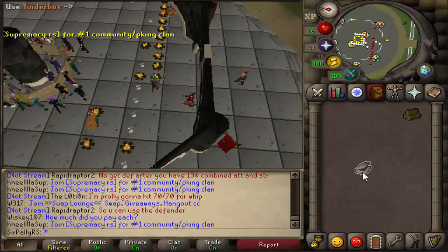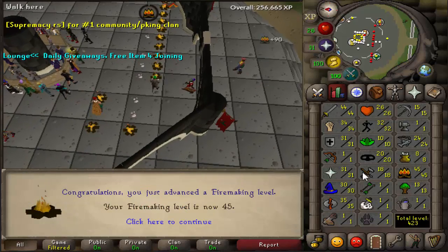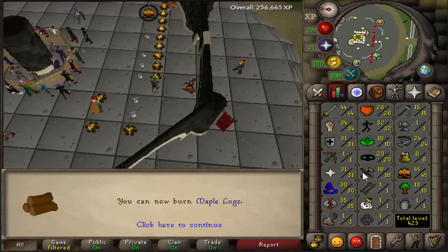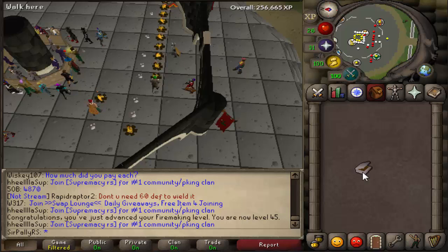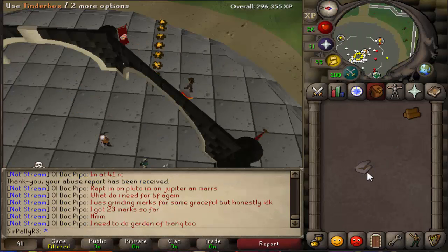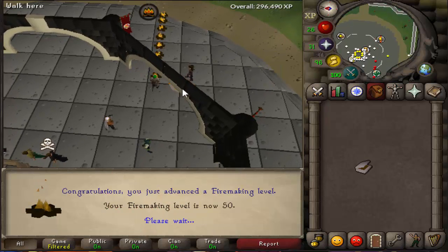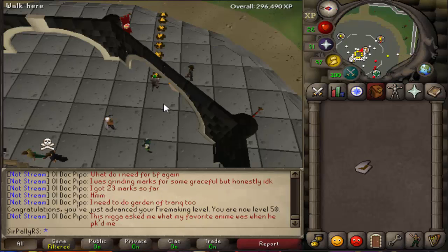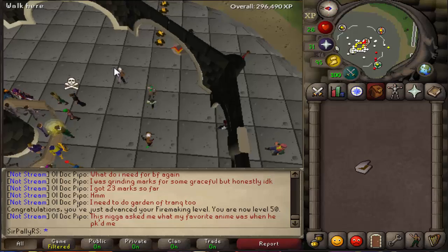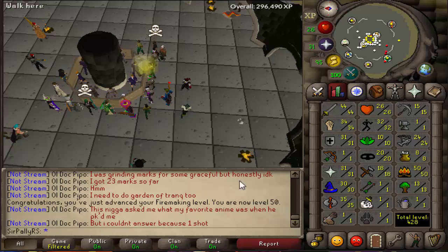Okay, about to hit 50 firemaking for a couple of requirements. Actually not 50 — wait, I'm going for 50 and I gotta buy my maple logs now. Well, that was a fail and a half. Okay, this one is going to be 50 firemaking. There it is — 50 firemaking, I can now go to Wintertodt. But before that, I am going back to runecrafting and finishing up 44 runecrafting.